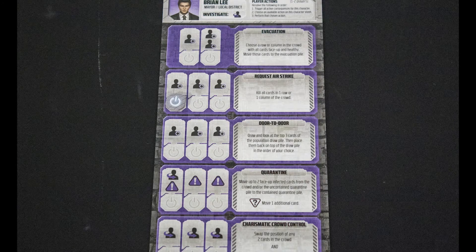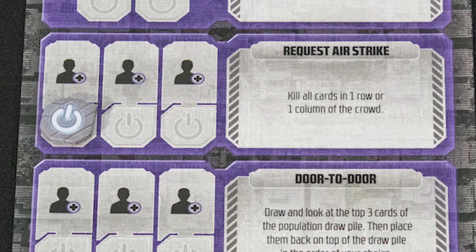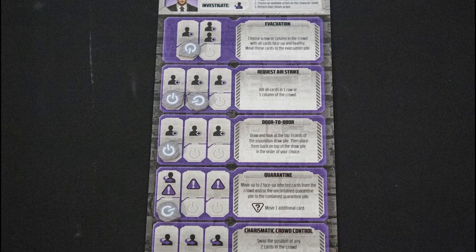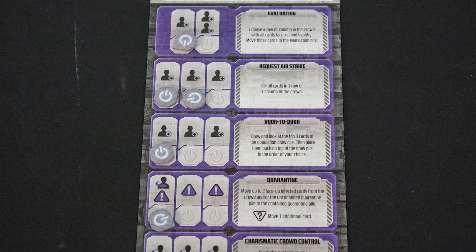The most important game system Raxxon has is consequences. For example, once this character uses an airstrike, they must add a new face down person before their next turn, and every turn after that. That might seem manageable, but if you're adding a lot of people to the crowd, flipping them and triggering Raxxon cards before you act each turn, it can get out of hand very quickly.